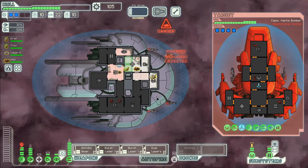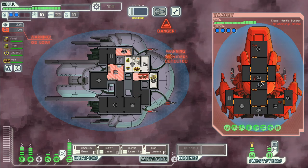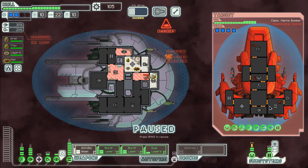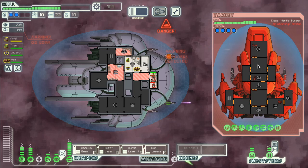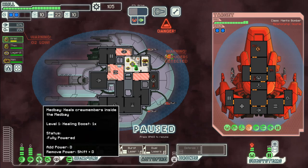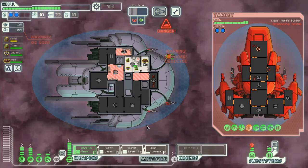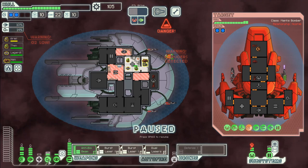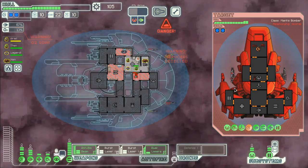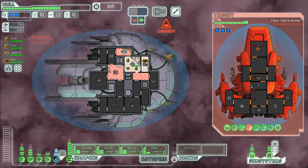Oh come on — feisty weapon system and four shields and a med bay. Okay, now at least they are down to two shields. Let's do this and cloak under that. Okay, they decided to leave.